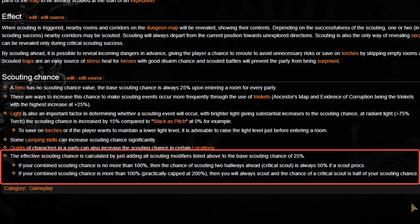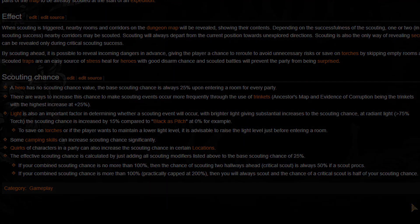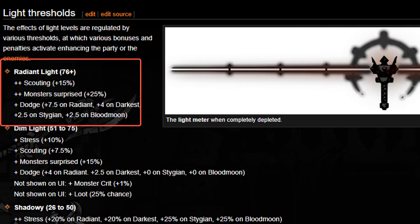A critical scout is determined by your scouting chance. Your natural base party always enters with a 25% base chance, which can be increased through quirks, trinkets, campfire abilities, and light level. To understand the light bonus: check the wiki for full light level details, but the key highlight is an extra 15% from having radiant light. So with no trinkets, you're looking at about a 40% scouting chance.